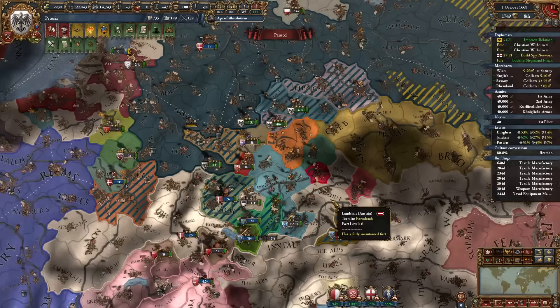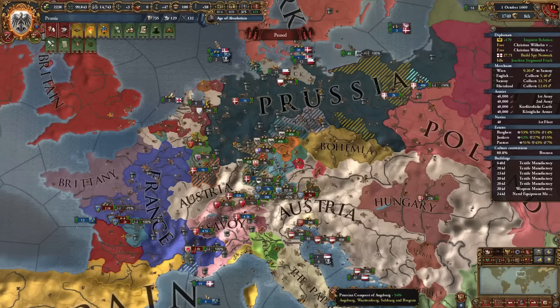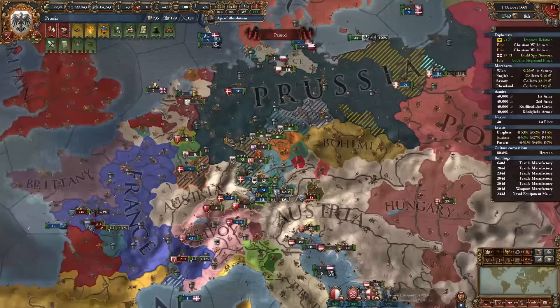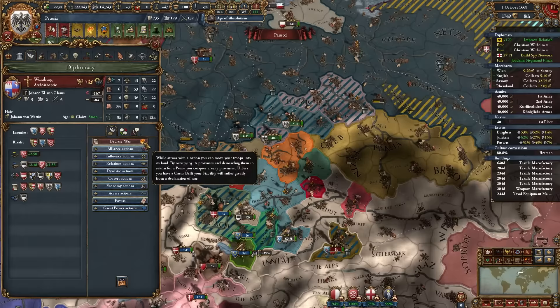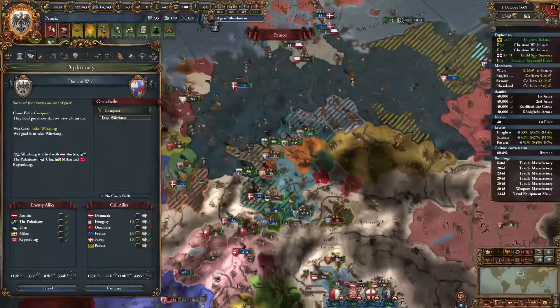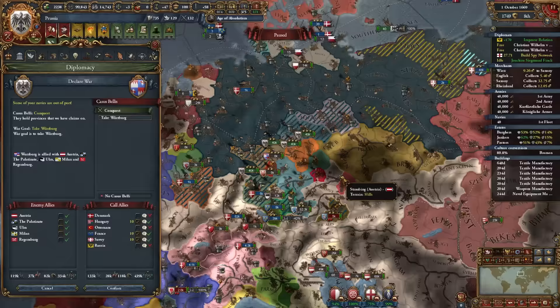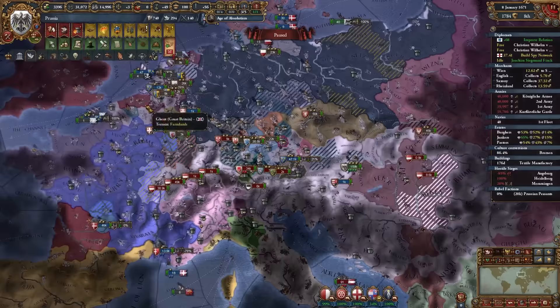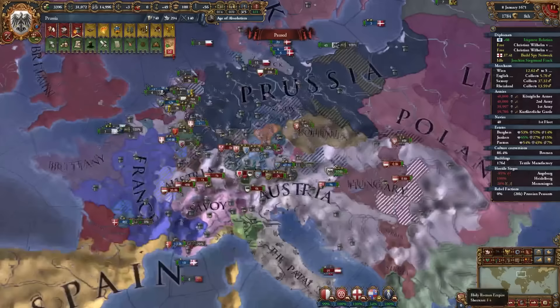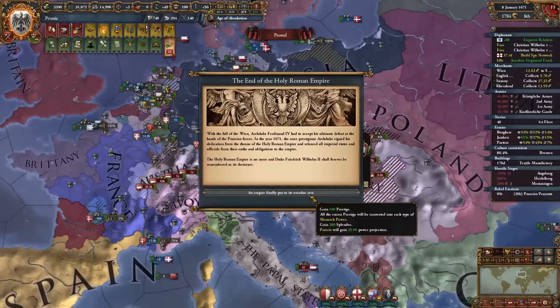I attacked Augsburg to call in Salzburg, attacked Mines to occupy Mines and Thuringia, attacked Trier, and started a war with Würzburg calling all my allies — occupying their capital, the Palatinate, and Austria's capital. I took Vienna and can now dismantle the HRE, gaining 100 prestige, 200 splendor, a bunch of power projection, and free expansion rights in the former HRE. I can become an empire now too.